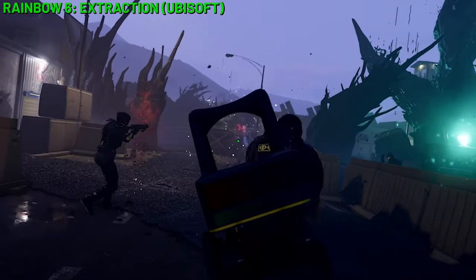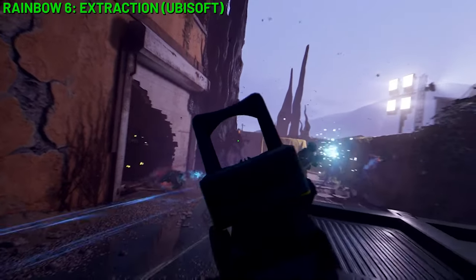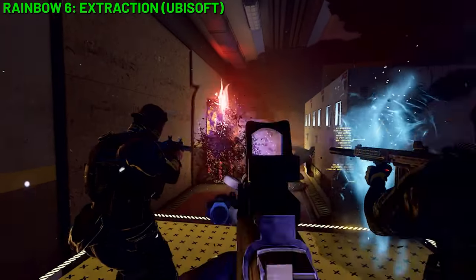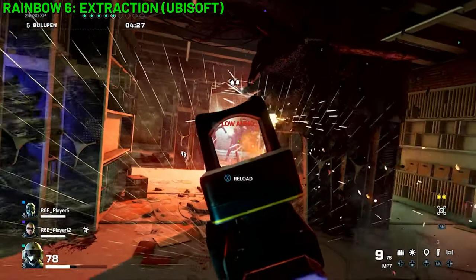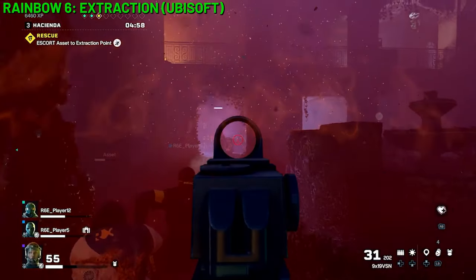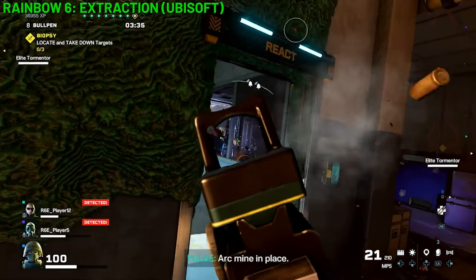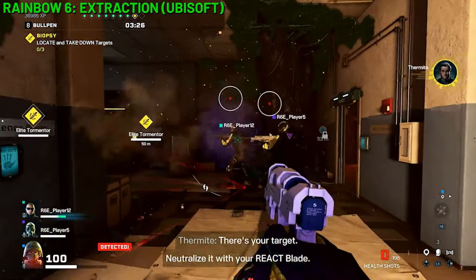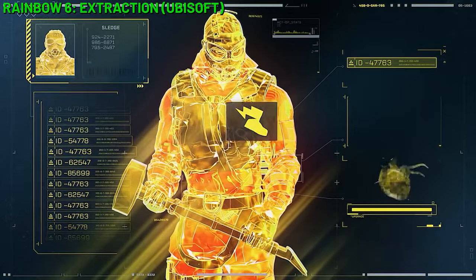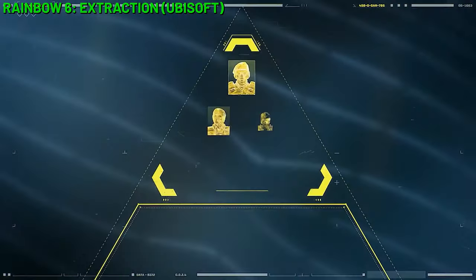Rainbow Six Extraction is an odd one in this bunch, because it was actually originally released in January 2022 but wasn't well supported by Ubisoft and is now strangely being re-released in mid-June, despite significant negative sentiment from its community. The game is an FPS PvE shooter with 1–3 players in co-op against aliens, and pricing for the re-release has yet to be shown.